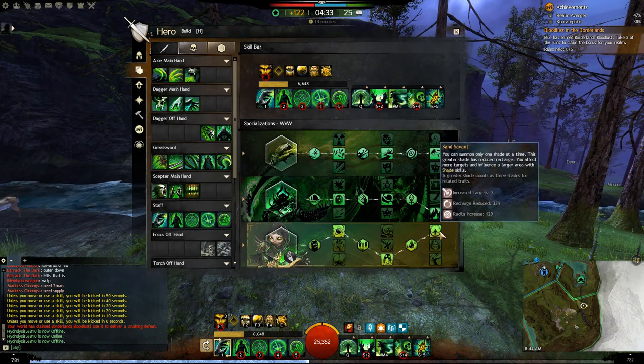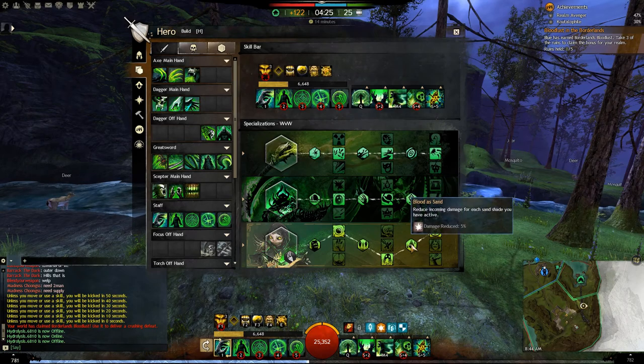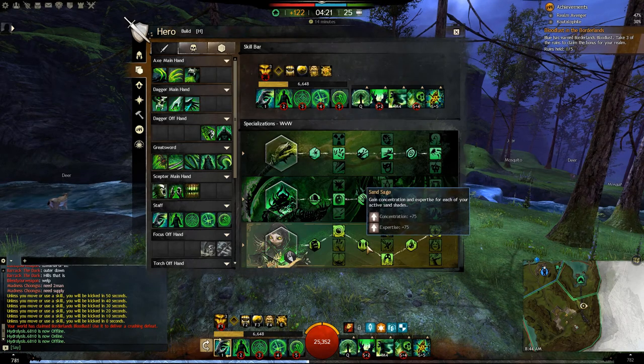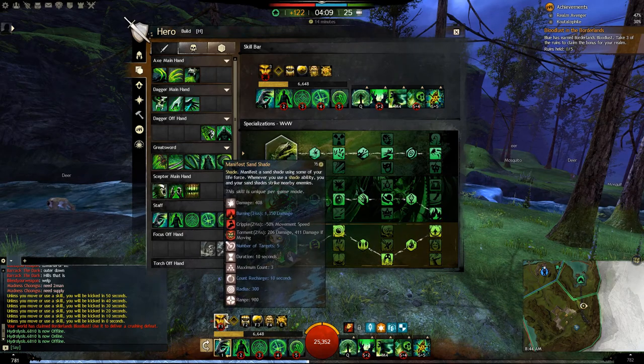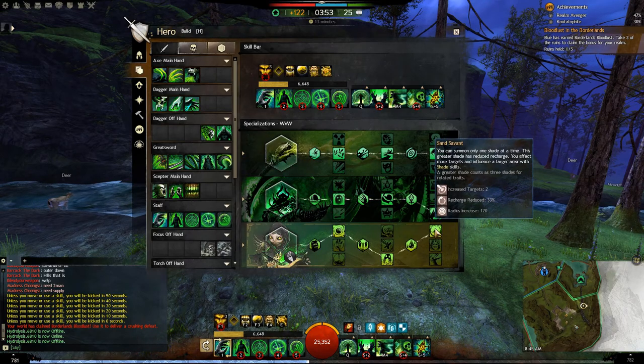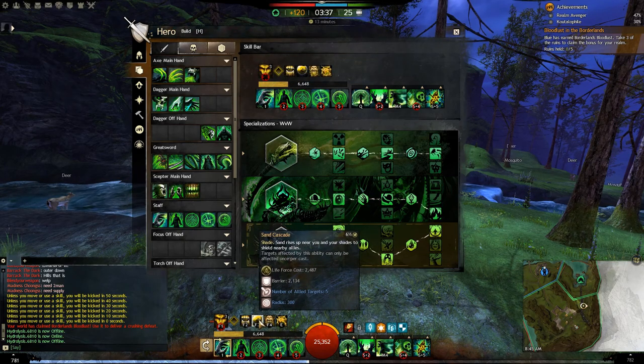Sand Savant is the move for Zerg play. Not only does it mean each of your traits counts as having three shades — so the boon and condition durations are tripled for a total of 15% each — but it also gives 15% damage reduction for the Scourge, making you tankier and more able to deal damage. It also increases the target cap from three to five, which is a 66% increase, meaning instead of affecting three people you hit five — both around your shade and around the Scourge. Your defensive skills are also 66% stronger.